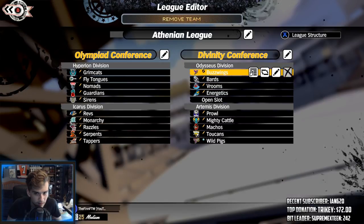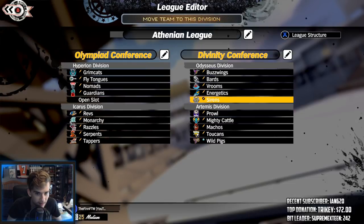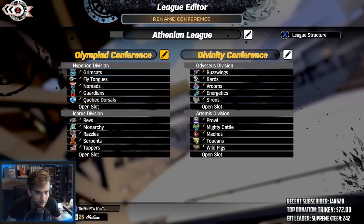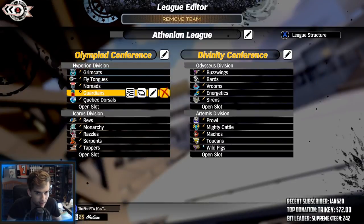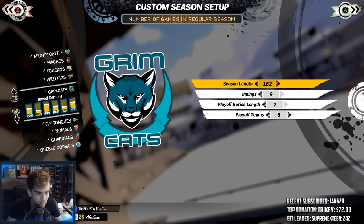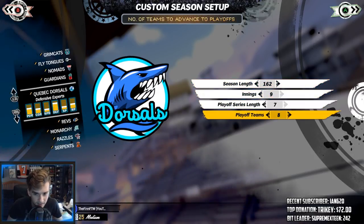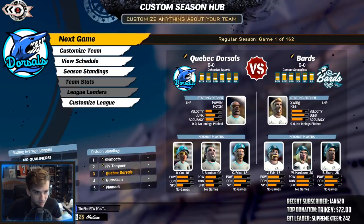Oh wait, there's a good amount — I deleted them. That's okay, let's just put the Sirens in that division. Actually, just put them here, I don't really care. All right, I think that's good. New season — I pick Quebec Dorsals, 162 games, nine innings, yep, playoff teams eight. I think we're good, I think we're finally ready to go.